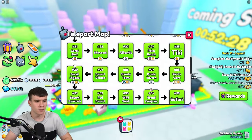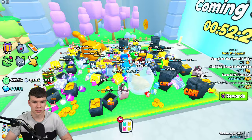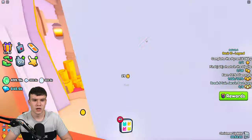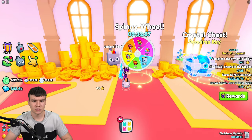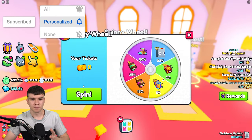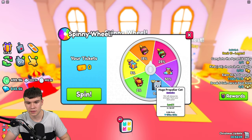So how do you go in and get this huge pet? I'm going to be explaining that right now. It is all to do with the castle, so let's quickly teleport there and go inside. If we come over here, as you can see, there's a jackpot prize of the huge propeller cat over here — the spinny wheel, which of course we can get. And that is still here.